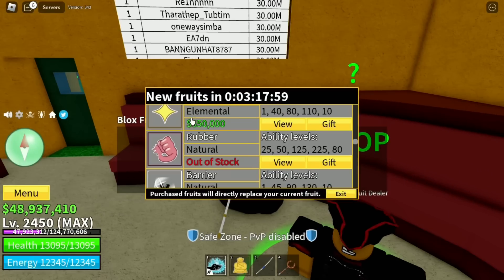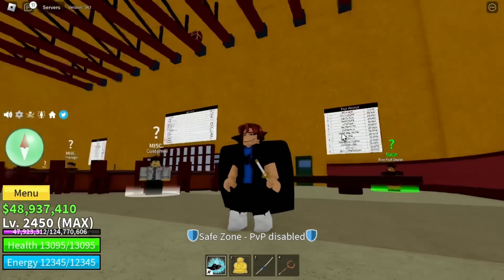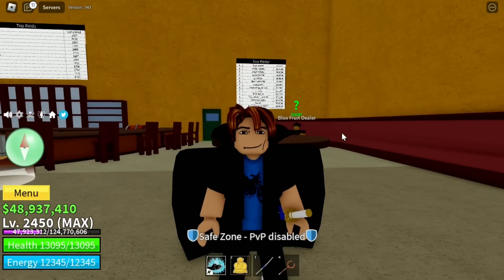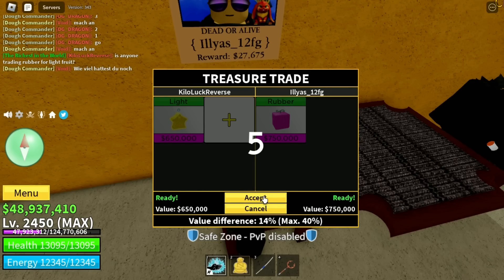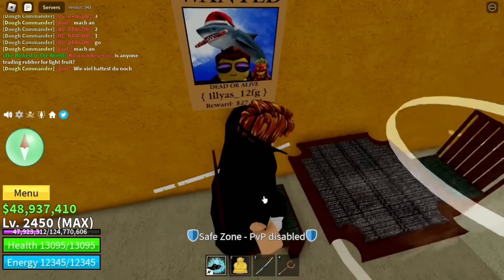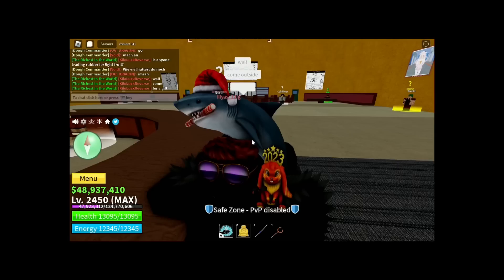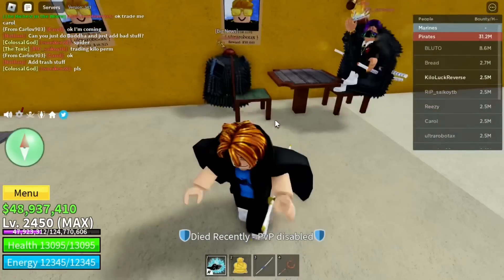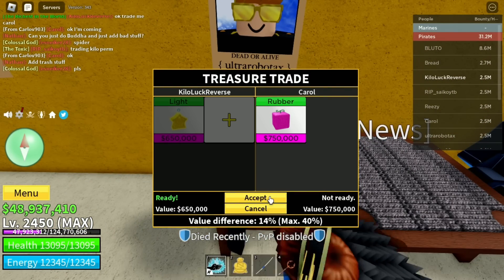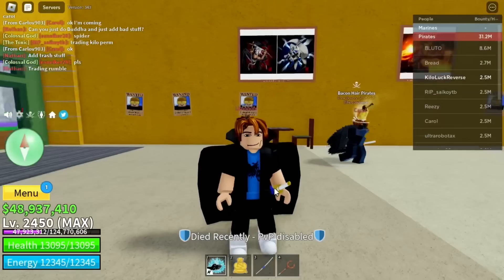For the light fruit, I think we can get magma or rubber. I'll try to trade for a rubber first, then trade rubber for magma. Someone offered — I'm not sure if it's a W or an L but it doesn't really matter. He jumped! Come outside for a gift, man — he already died. Let's find another trade. We just got rubber for light!